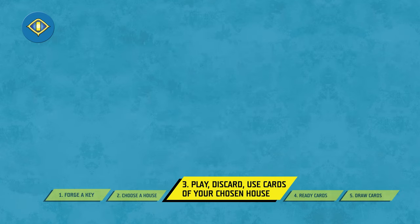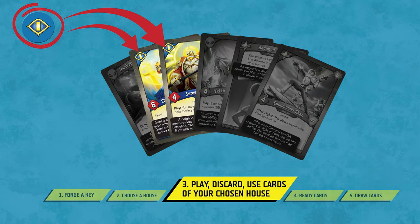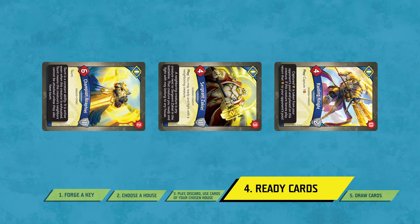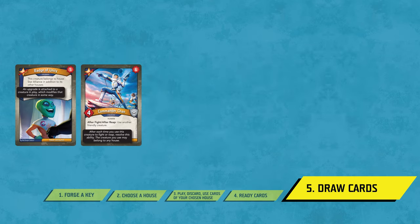Step three is where most of the gameplay happens. During this step, you may play, discard, and use any number of cards of your active house from your hand or that are in play under your control. You can play, use, or discard cards in any order. In step four, you ready all of your exhausted cards, and in step five, you draw cards from the top of your deck until you have six cards in your hand.